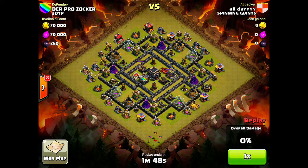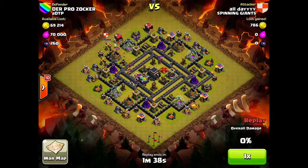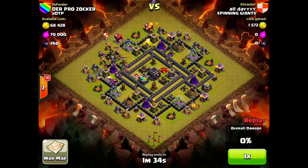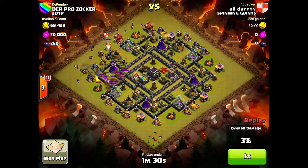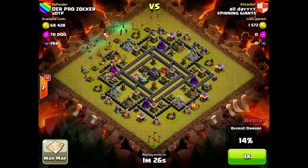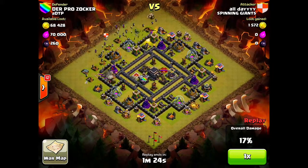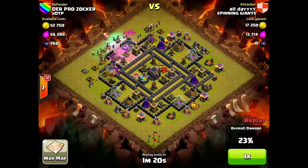He tried to trap me with a Go Wee Wee trap. I placed that second golem, and he goes over to that tesla in the top corner, which was a bit surprising. I was nervous, but those wall breakers broke through that first set of walls, which is exactly what you want. I threw down my lightning spell and it got most of the clan castle troops — only a wizard left, but it was eventually taken care of. I threw down my four witches, they went inside, and their skeletons cleared out one of the giant bombs.